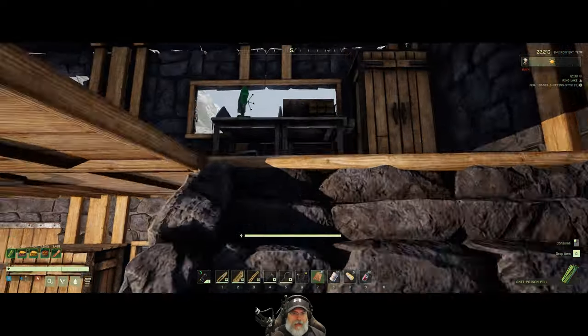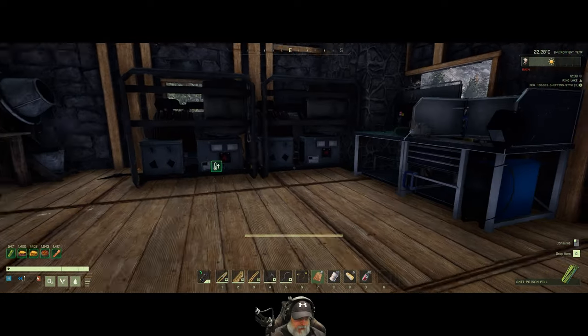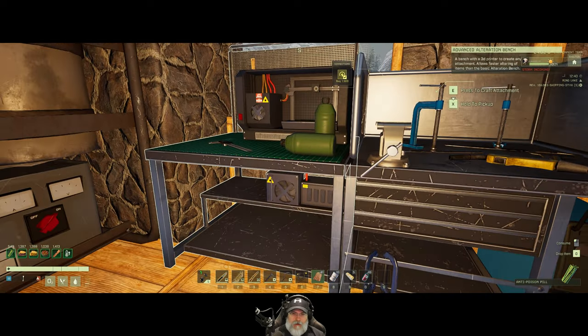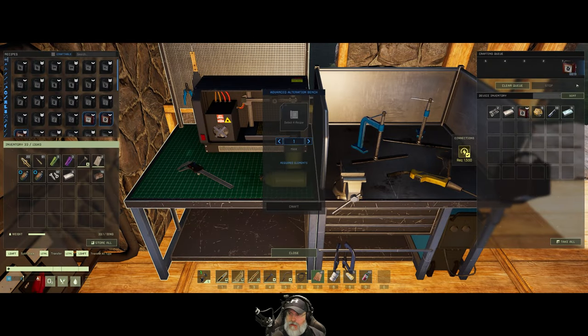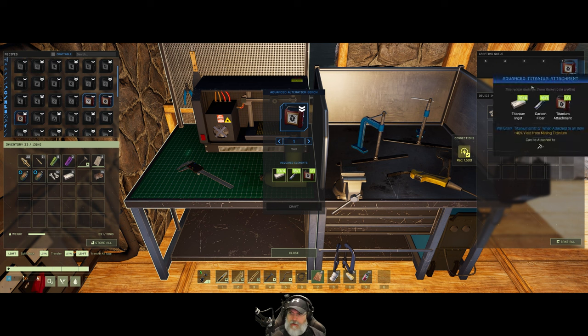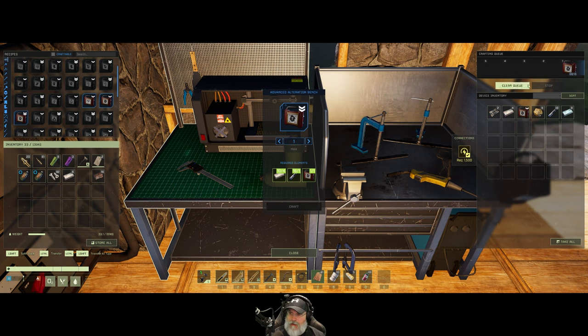Back to making the titanium pick attachment. Advanced titanium pick — I guess we have to clear the queue and start it over again. There it goes. The next thing we're going to do is make the advanced copper attachment, and then I'm going to see if I can interchange them or not.